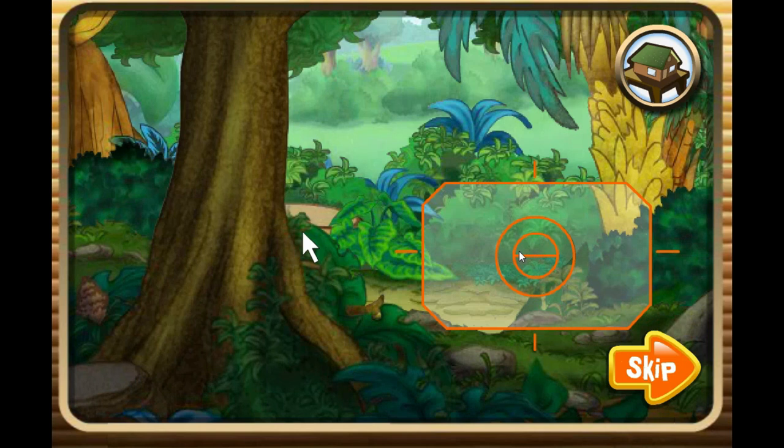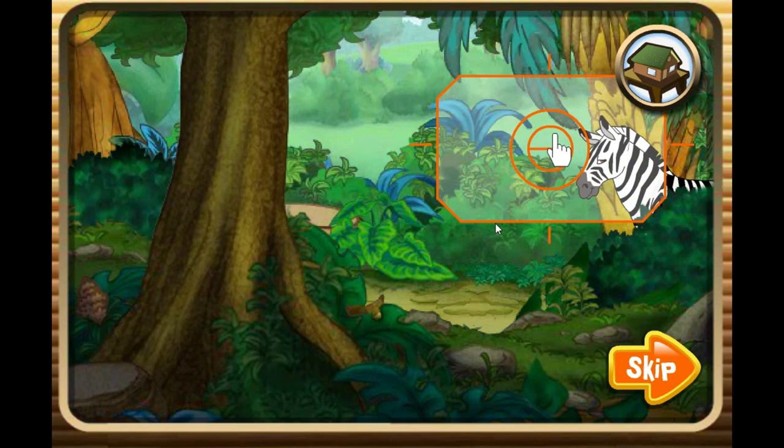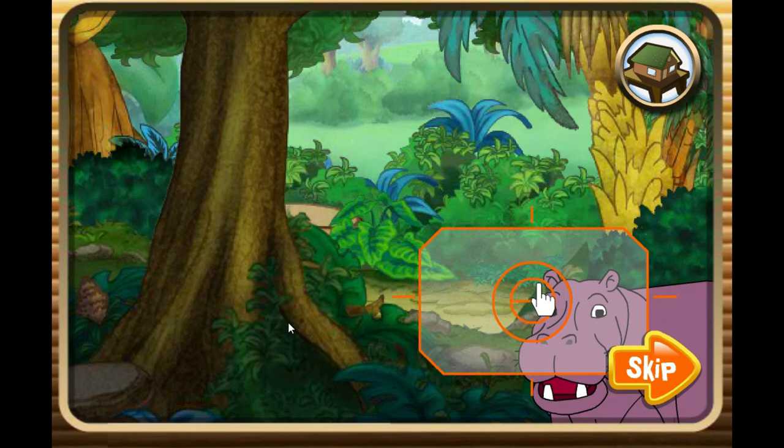Here you can take pictures of all the animals we rescued! Move your mouse to make the camera move around the screen! When you see an animal, click on it to take a picture! Wild animals are fast though! Be sure to aim well to get great pictures - we get 12 pictures each time! When you've taken all of your pictures, you can print out your favorite ones! And remember, if you want to go back to the rescue outpost, just click back at any time!